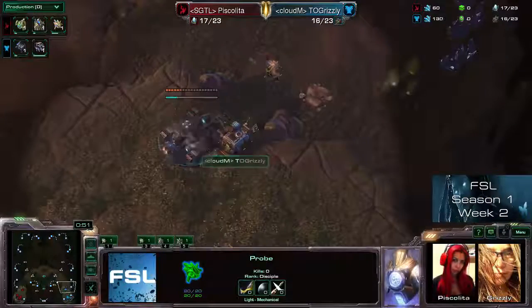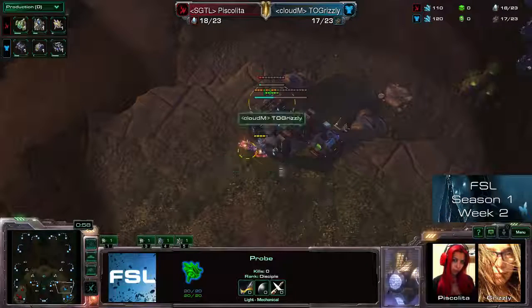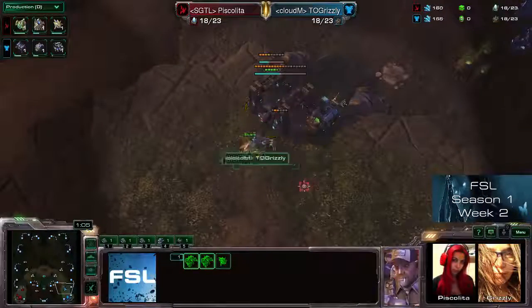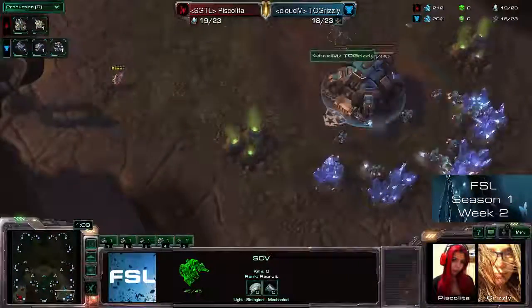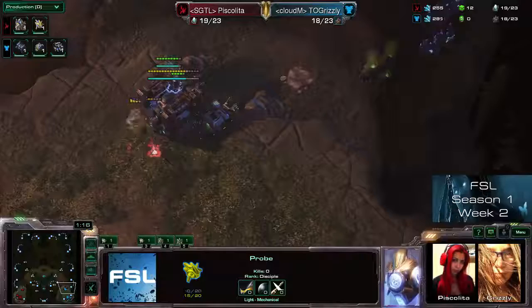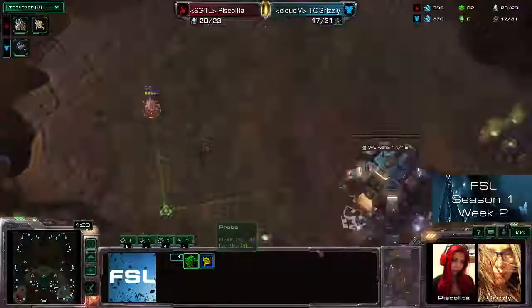Of course it's only good for safety reasons, and maybe she just wants to get in before Grizzly has the chance to close down this part with the depot. Because now you see, if she had gone for the gateway scout, she wouldn't have been able to get in. You always have to be careful not to be killed by SCVs, but also a lot of SCVs were pulled from the mineral line in order to get down this probe. So Piskalita has already gotten a little win here.